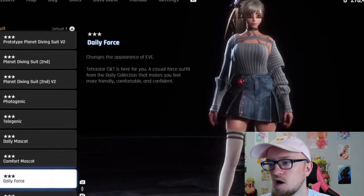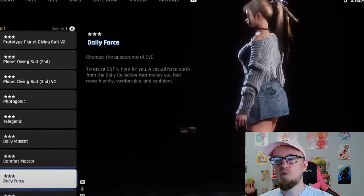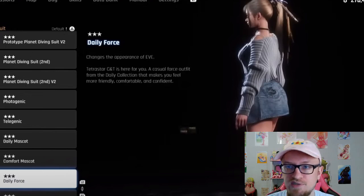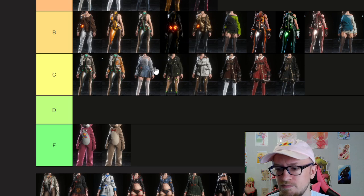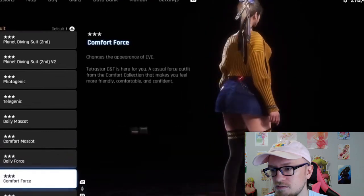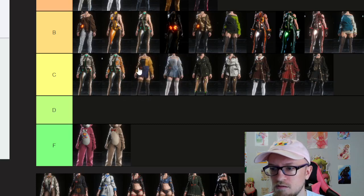Daily Force is the next one. This one's not really my style — the skirts. I know some people like the upskirt shots, but I want to see the ass in pants, tight pants, or a tight dress. I don't want to only see it sometimes when you move the camera. I like that it adds variety, but just for an overall outfit it's not as much of a thing for me, so I think it's just a C. Comfort Force is about the same — it's different though. I feel like we haven't really seen that color combination yet, so I think it's slightly higher. That's an easy choice.